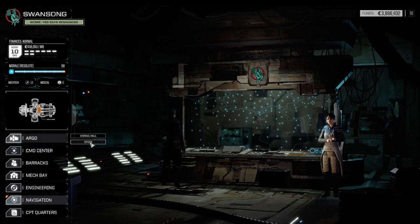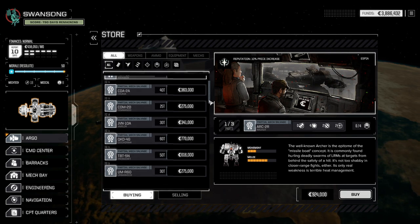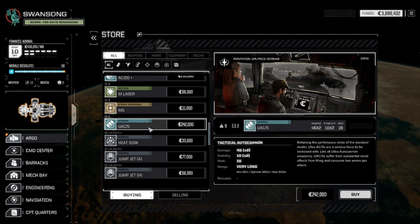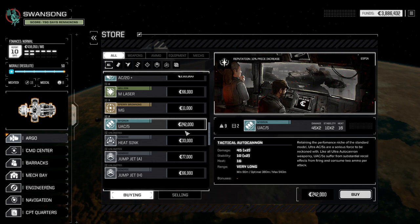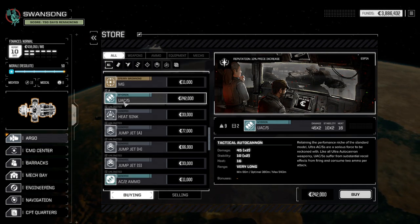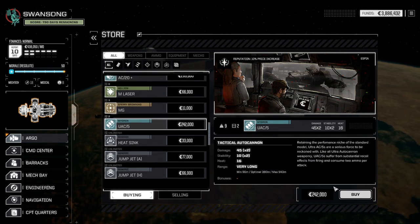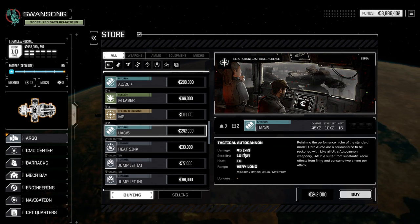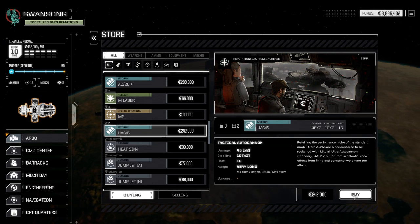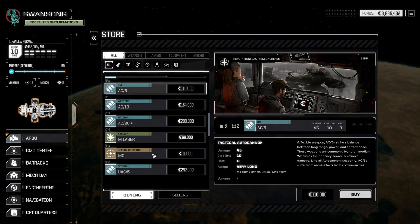Before jumping, let's check the store and see how we're doing — 3.8 million. None of the mechs are highly interesting. We could buy another UAC-5 for 200,000 — it's not a bad weapon. The UACs typically are the ones that make ballistic weapons viable, and having one with a very long range might be worth looking into. 90 points of damage, moderate heat — definitely a much better version than the AC-5, which is one ton lower but deals half the damage.